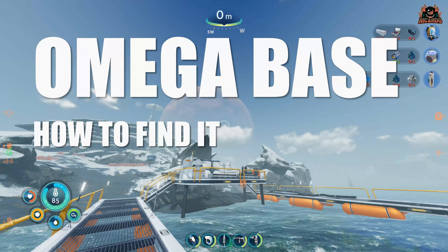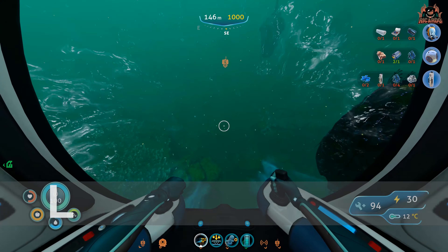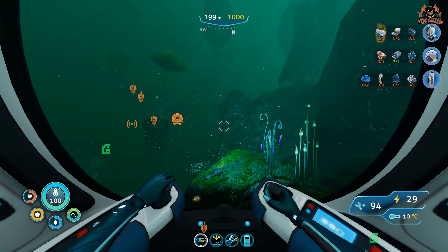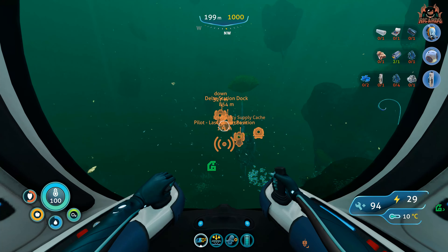Going southeast, you're gonna be traveling the best part of about 850 meters away from Delta Station dock to find Omega station. It's going to take you into another biome where there are these massive whale-like creatures. It's typically called the lily pads area. Once you've traveled about 850 meters, you'll come across this area.